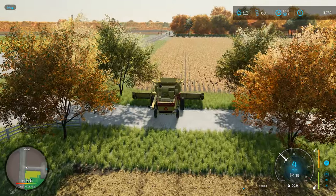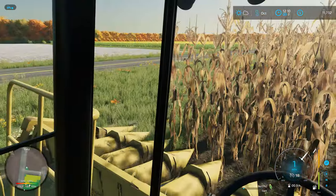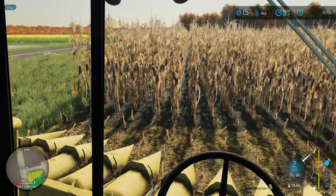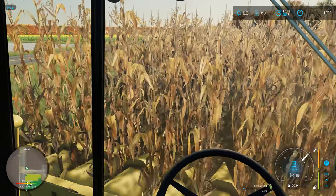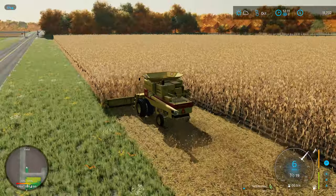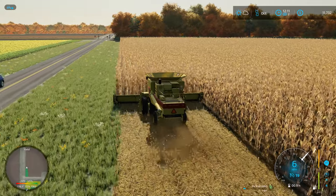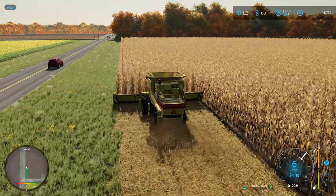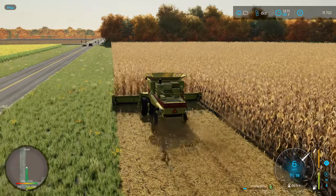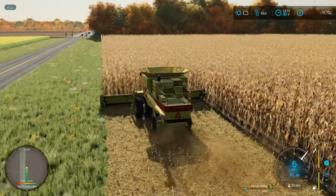It looks like I might be having some problems with the headers — not so much the combine. Apparently a lot of the AI code is in the header itself, which makes a lot of sense. I haven't been able to get things fixed yet, but I am starting to zero in on the problems through some testing and feedback. I've found some headers that work and some that don't.